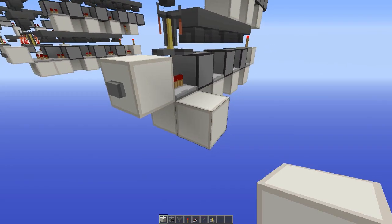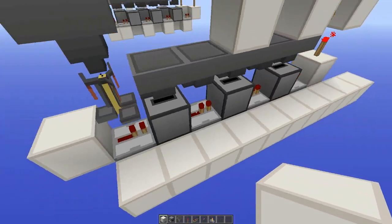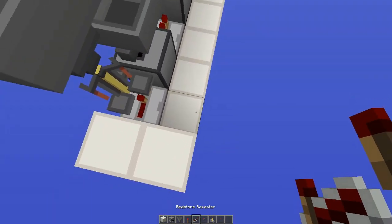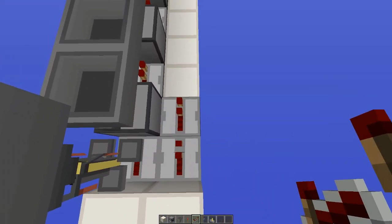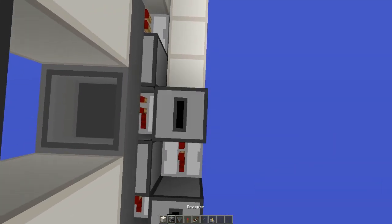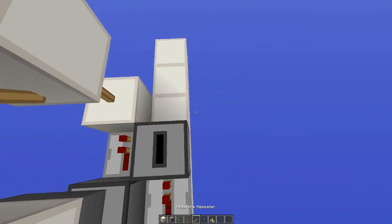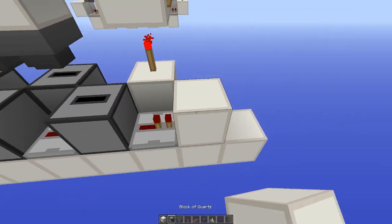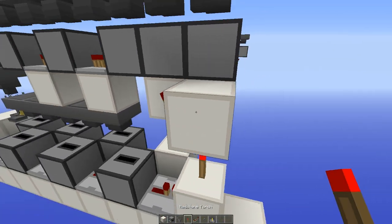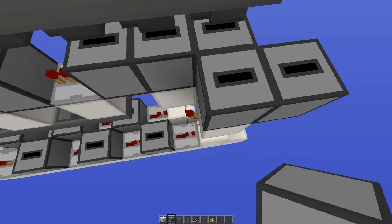To make the second line you need to do it a bit differently. Place a button here, a repeater here, and another repeater here. Dropper facing up, repeater, dropper facing up, a repeater and a dropper facing up, and a repeater at the end. Then a block, a redstone torch, a block on top of that, a torch here, a torch here, then dropper, dropper, and dropper.